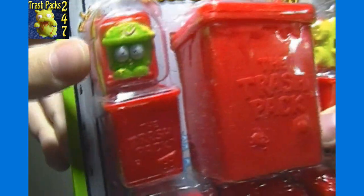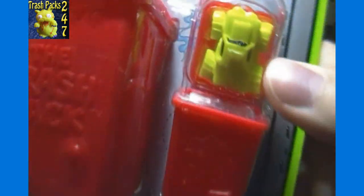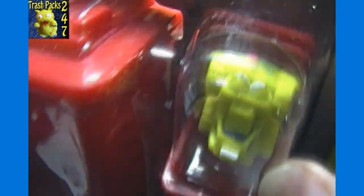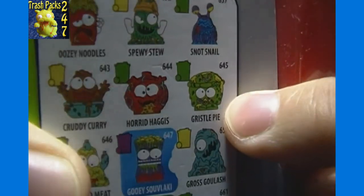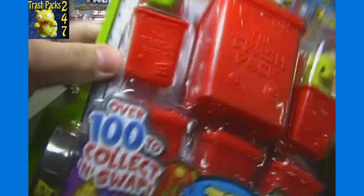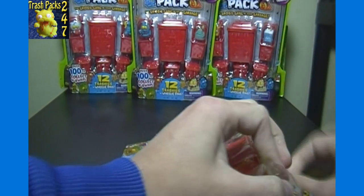This first pack group has number 645 gristle pie and waste truck — don't remember that one yet. This is the first pack opening, and the waste truck on the back is different colors so it doesn't match up. But gristle pie is right there at 645, and as you can see the bins are red and square in shape instead of round, so some changes there.